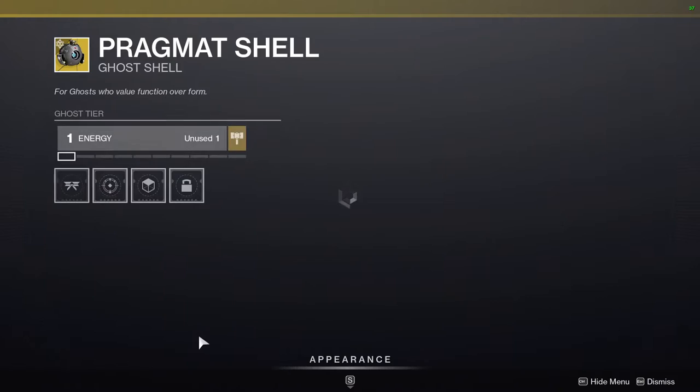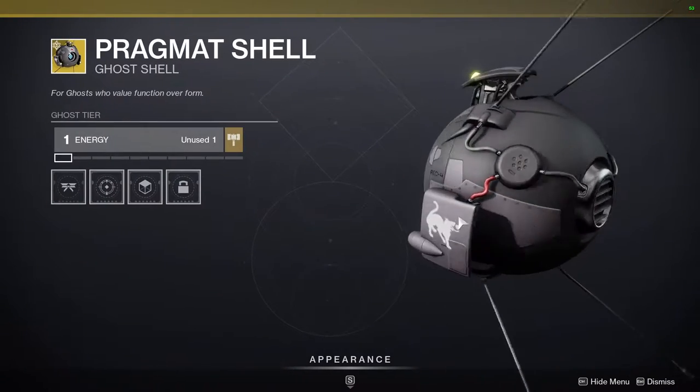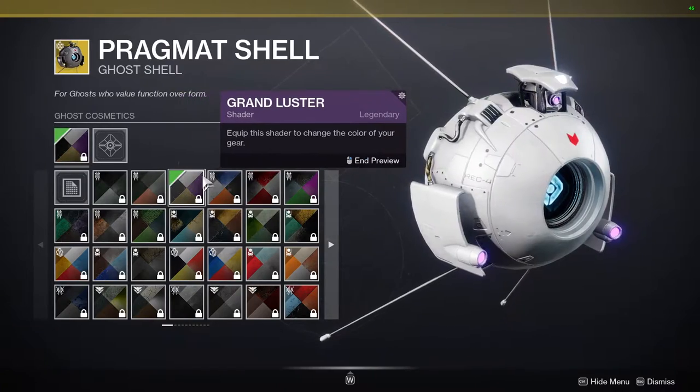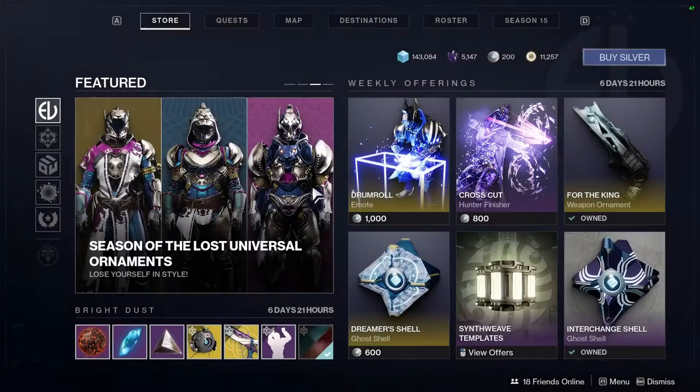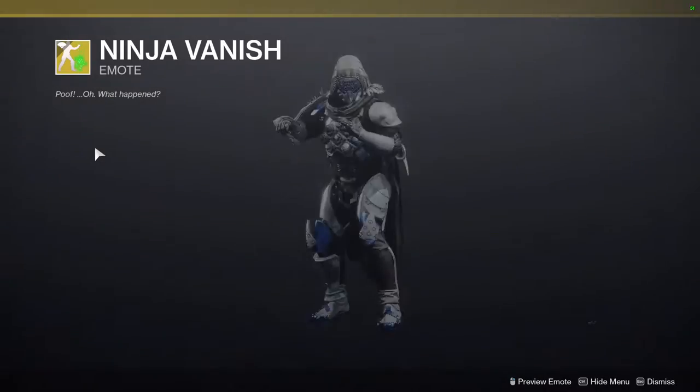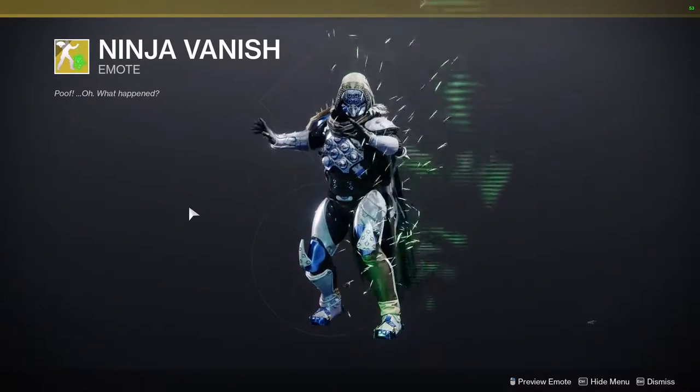And then Pragmat Shell — if you like it, more power to you. I'm just not wasting my Bright Dust on a ghost. At the bottom we also have Ninja Vanish, which has come up a few times and is pretty cool.